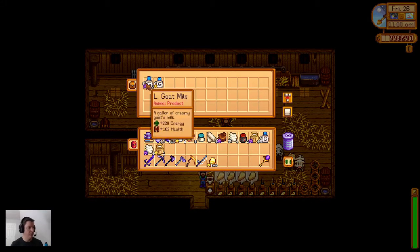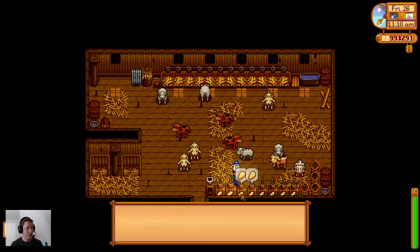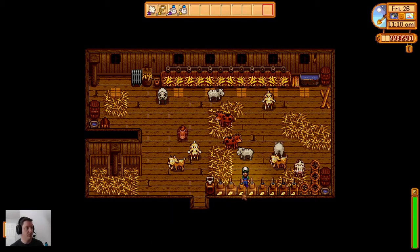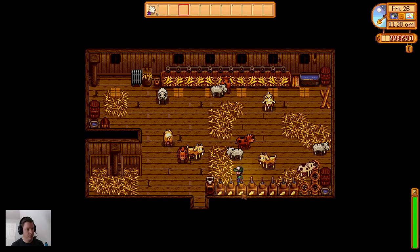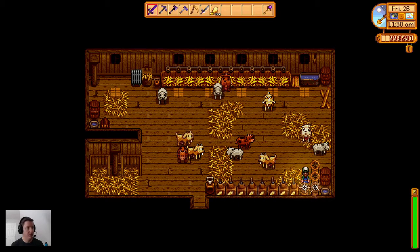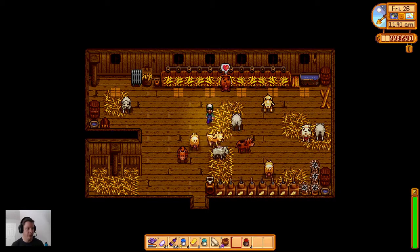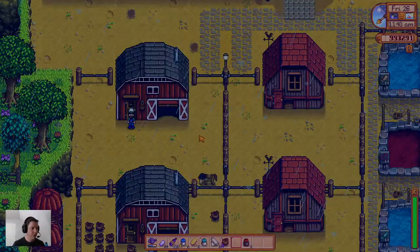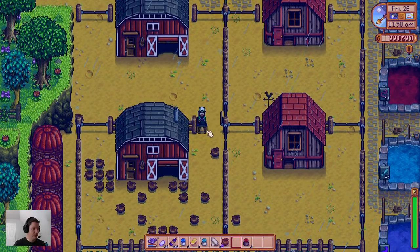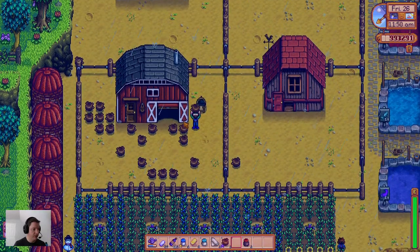I kind of dig just letting the cows and all the livestock keep the doors open so they can move themselves in and out as they please. It's just way less hassle than having to remember to close the barn door every single night - especially on nights where it's gonna rain. There's no benefit to having them locked into the barn or coop when it's a sunny day.